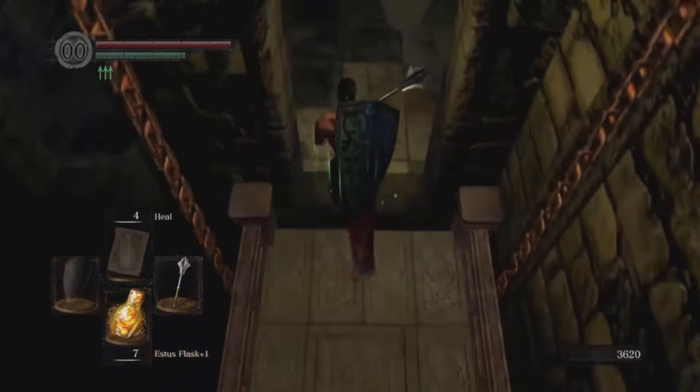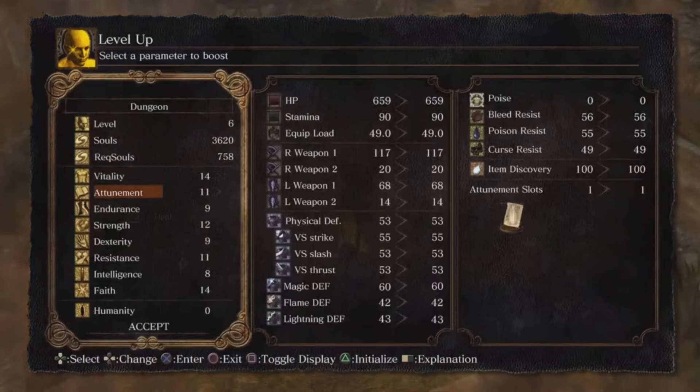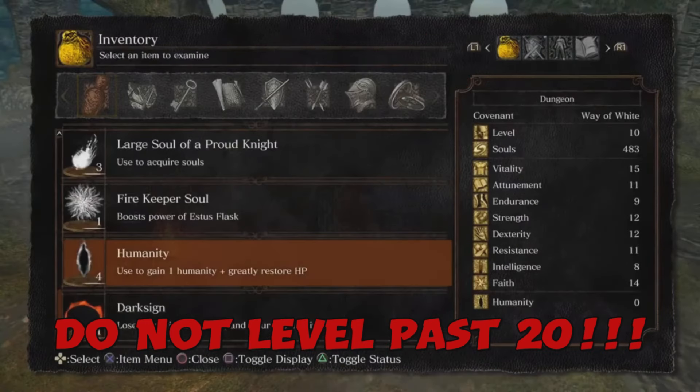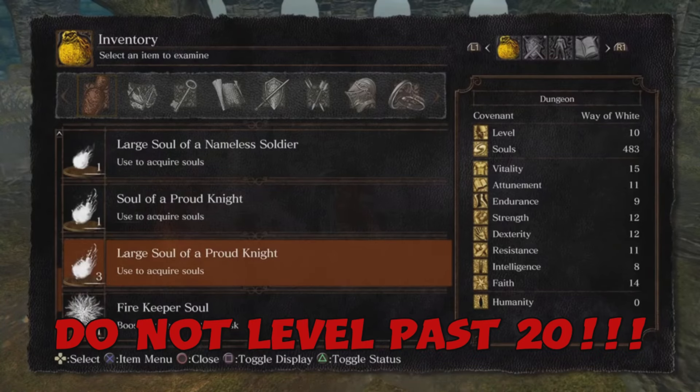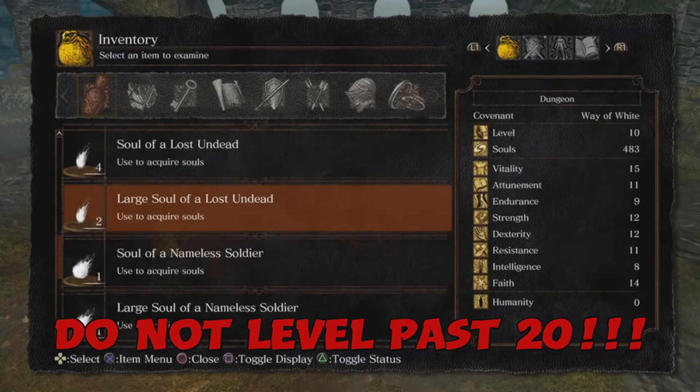At this point you probably have a lot of souls you can use. Whatever you do, make sure you do two things: don't level past 20, and get your Faith to 15. These are pretty much non-negotiables, so just keep that in mind.